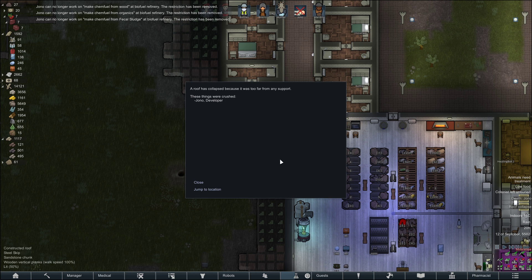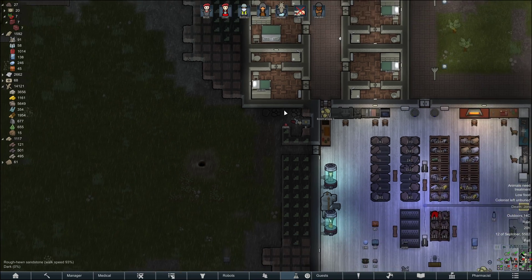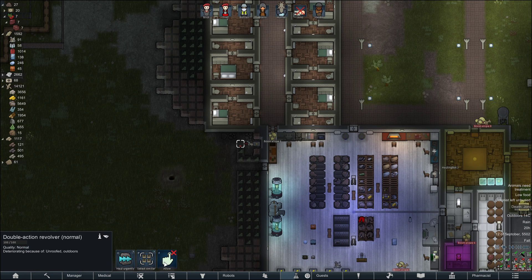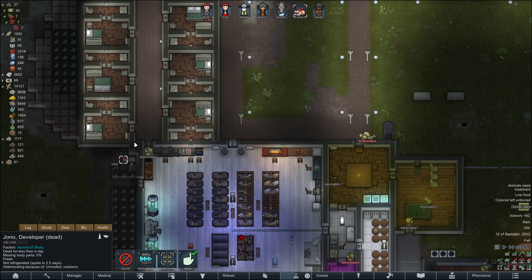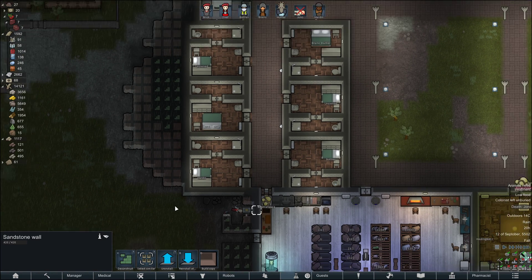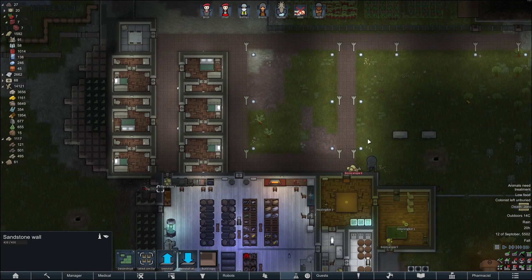Oh what — well, why did it collapse? There's loads of room. Bollocks. Oh, that's freaking annoying. I'm kind of worried about this now honestly if it's going to do that. But these are walls — these counters... shit.